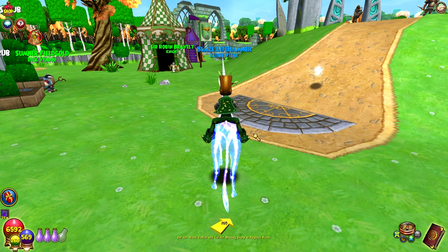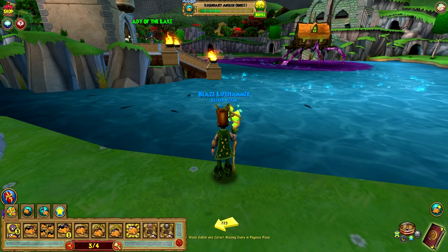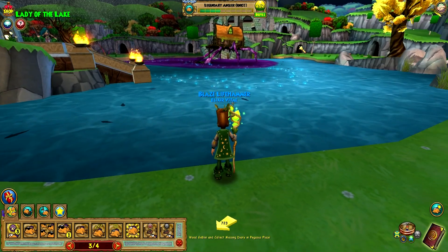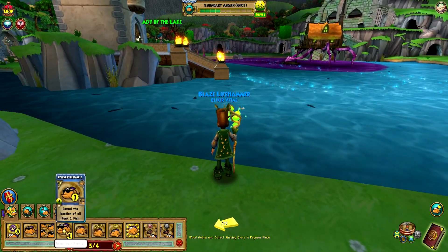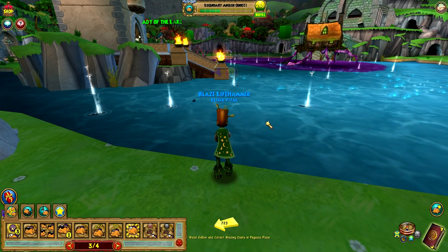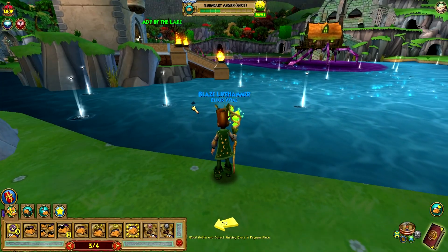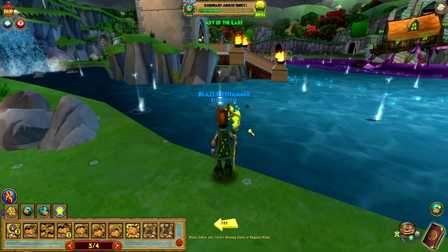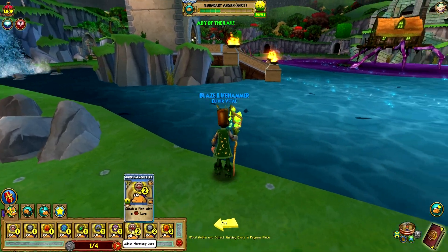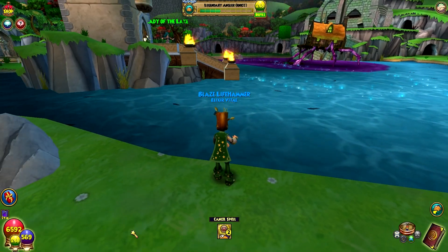We're going to head over to Lakeshore and get things started. Here we are in Lakeshore — we're going to be looking for a rank 2 balance fish. I already used Winnow Balance, so all the fish you see in the pond right now are balance. We need to look for rank 2, so any rank 1 fish we're not going for. The only one that could be the actual fish is this one here. I still have my fishing elixir from yesterday, which could be useful.